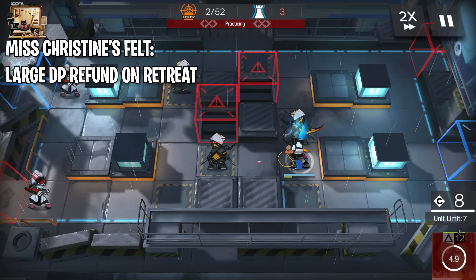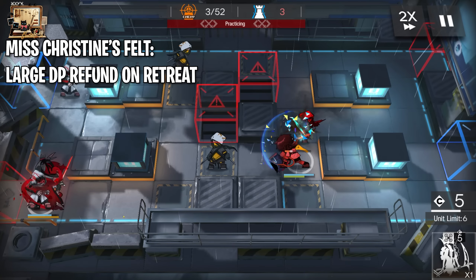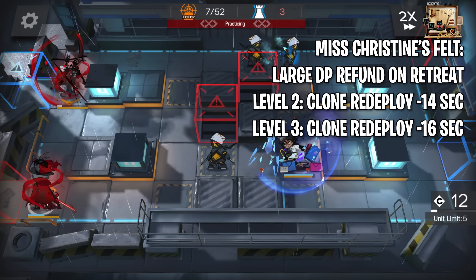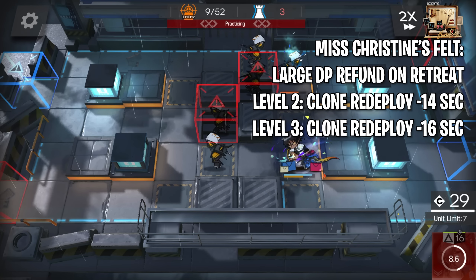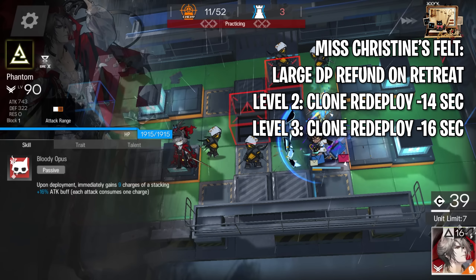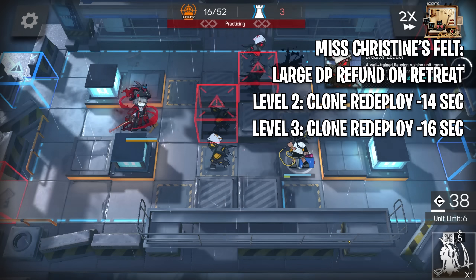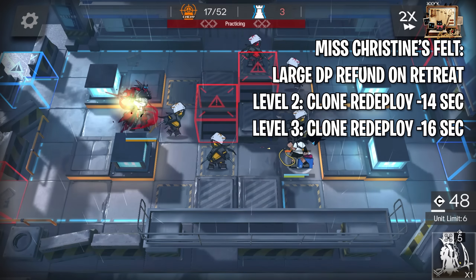Phantom's module refunds a large portion of the current DP cost when retreating Phantom. This is actually really great since it addresses one of Phantom's major weaknesses. With multiple redeploys, Phantom's DP can get pretty costly pretty quickly, so a refund of the DP cost is really impactful. Phantom's second talent reduces the redeployment time of his clones by 10 seconds. Upgrading his module to level 2 changes this reduction from 10 seconds to 14 seconds, and 16 seconds at level 3. The upgrade from module level 1 to level 2 is extremely impactful as it provides a 4 second jump in his talent.